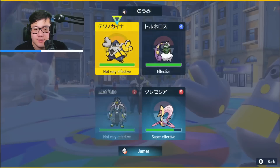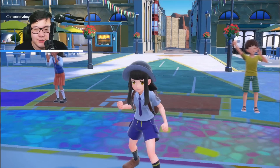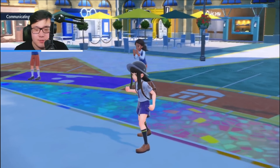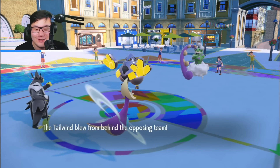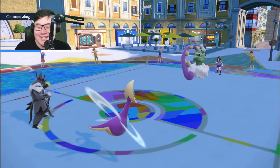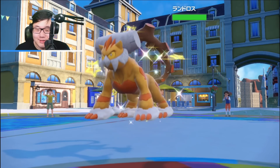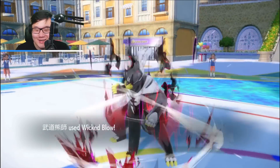I'm going to get Trick Room up now and Wicked Blow the Tornadus — because I want to get in my Glastrier. If they go for Taunt, I still have my Sash on Urshifu, which means I survive an extra turn. They go for Tailwind, and I haven't gone for Trick Room yet — I could just go for it. They even Volt Switched to try to break the Sash. Landorus is coming in. I'm just clicking Wicked Blow over and over into the Tornadus slot — this is not pretty for my opponent.